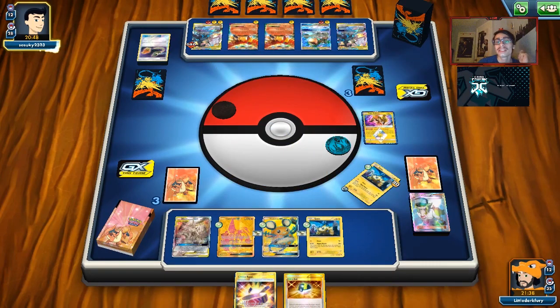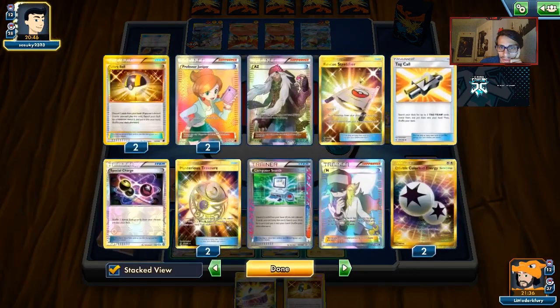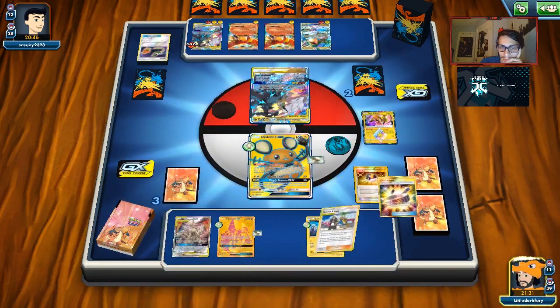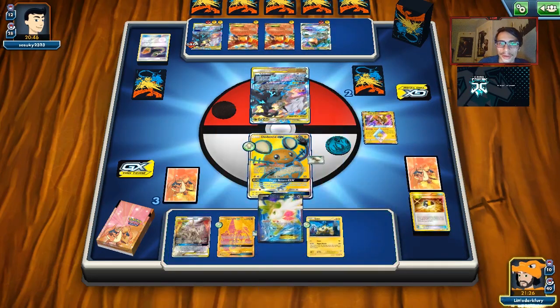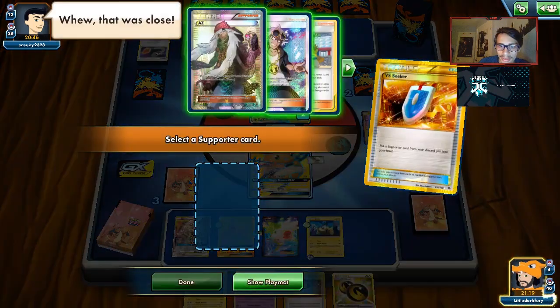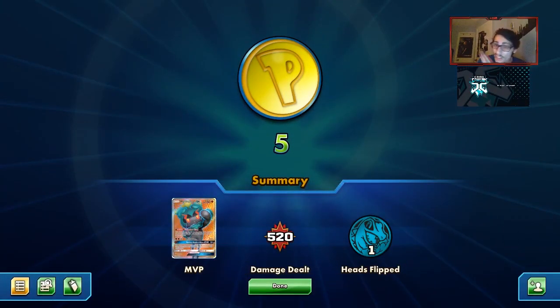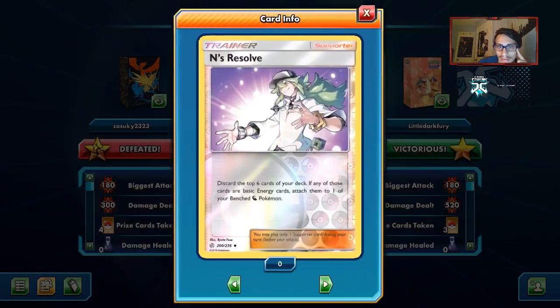They're going to knock me out with Sky Return. I see the idea behind it — unfortunately for them, it does mean I'm one Guzma away from winning. We have one VS Seeker. We're going to try to Guzma here — we have a Shaman and a Marshadow to try to get the DC and VS Seeker. Yes! That is game. We did get pretty lucky they didn't pull off a Cross Break. We didn't get to use Arceus Dialga Palkia's GX attack, but there were times we really didn't even need it.